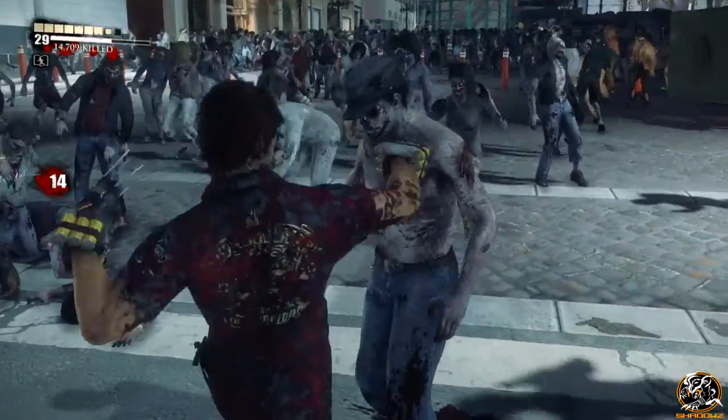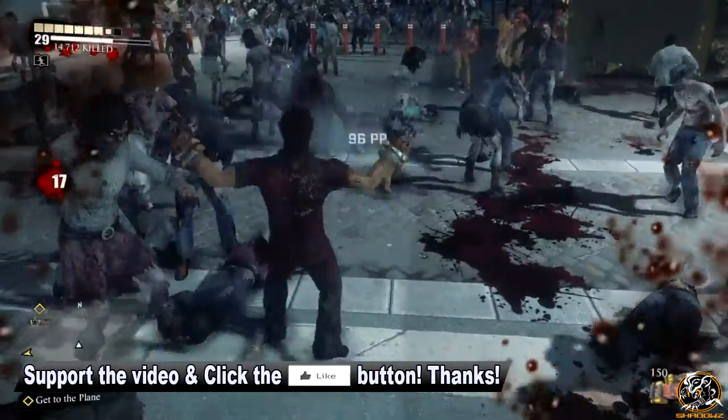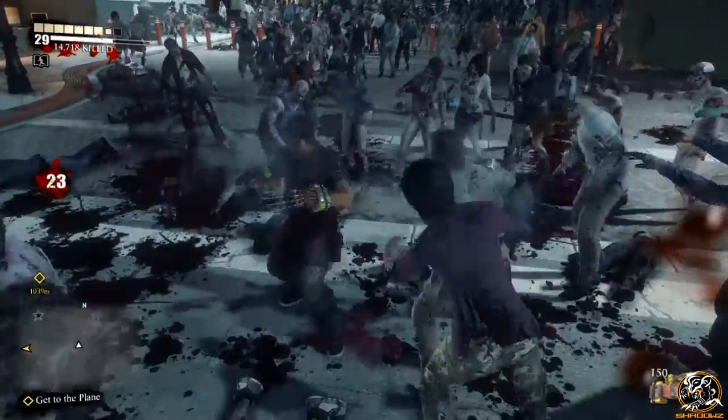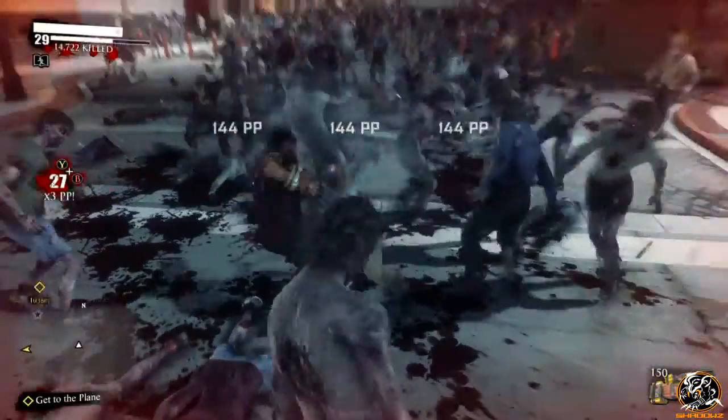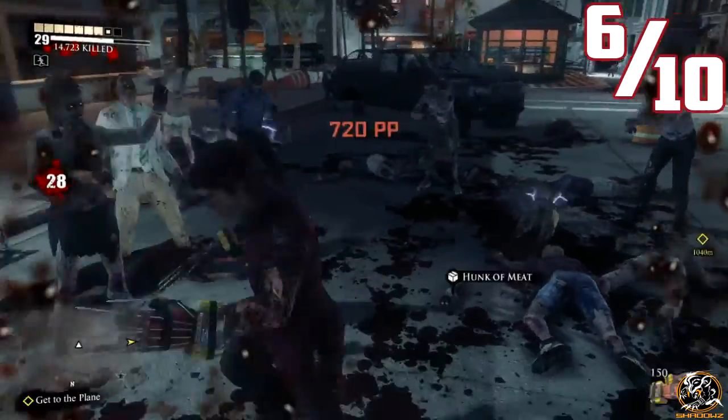You can see that whenever a combo weapon has electric impulses with it, it definitely deals a lot of damage, and because the electric travels through the bodies, it has quite a big radius as well. So today guys, we're going to be giving a combo rating of 6 out of 10.